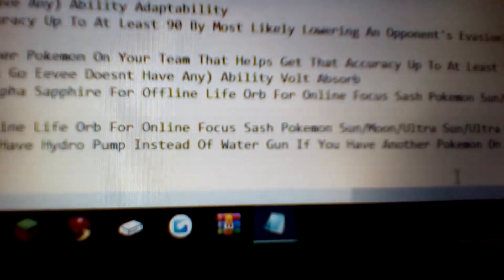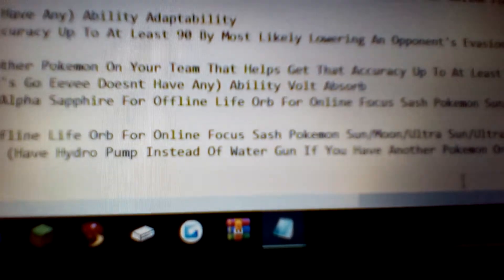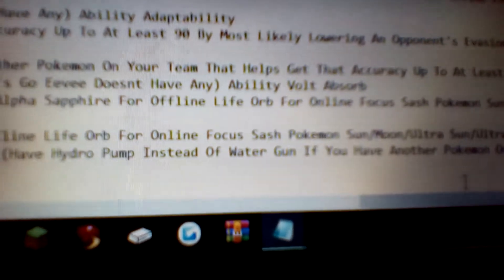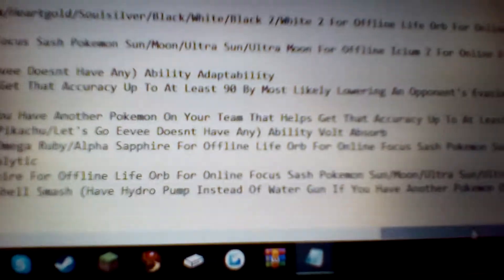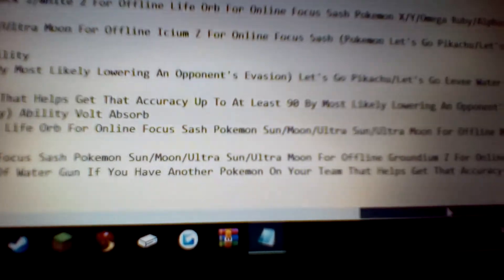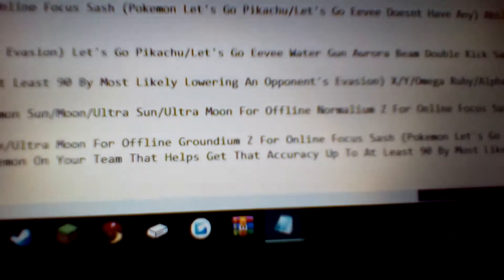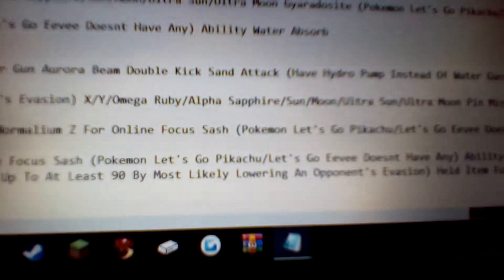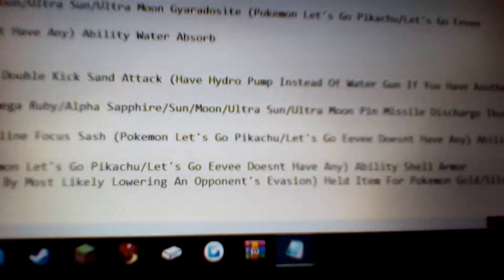As long as you don't miss your move, get flinched, infatuated, confused, paralyzed, asleep, or frozen, you'll get one move off and that can always make the difference. Then for Pokémon Sun, Moon, Ultra Sun, and Ultra Moon, online is the same item — the Focus Sash — but for offline they want the Ground Z-crystal. Z-moves always land and this is mainly to boost the power of the Mud Shot attack. And for Pokémon Let's Go Pikachu and Let's Go Eevee, there are no held items.